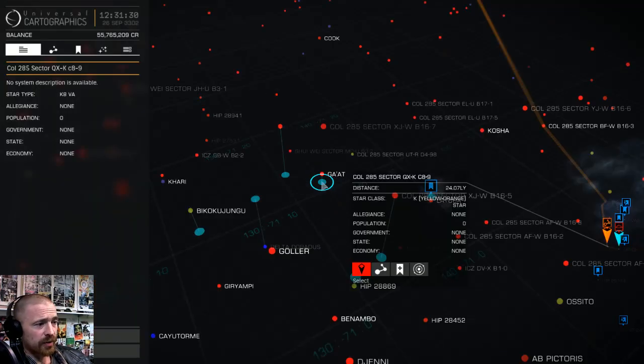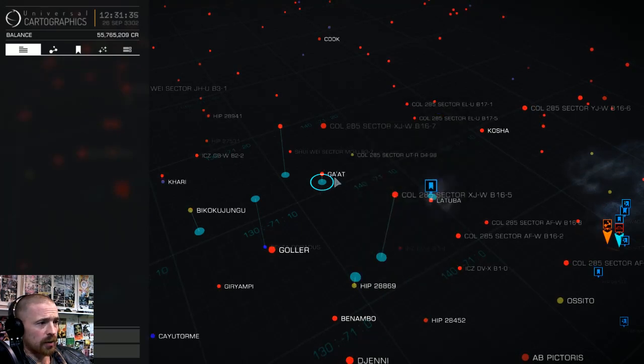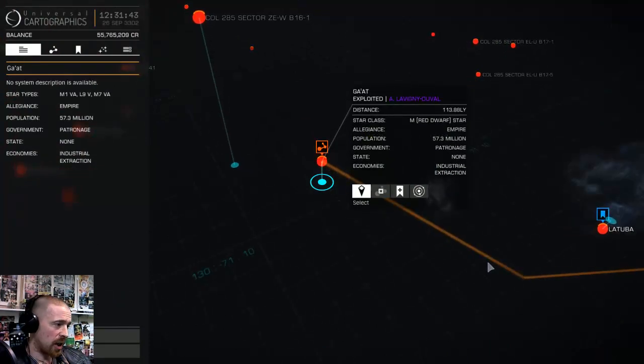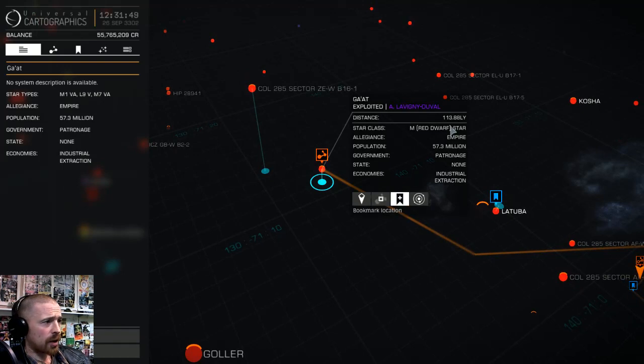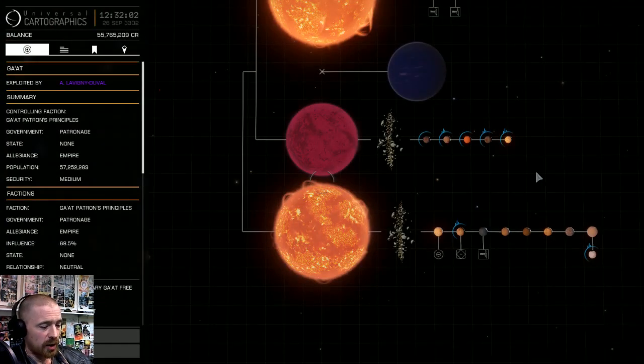There it is — GAT. A solid yellow line means I can make it there without having to refuel, great. 113 light years. We go inside and we've got system map data which is nice, so I can do some recon.